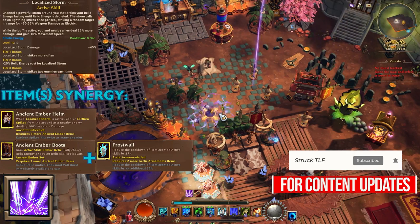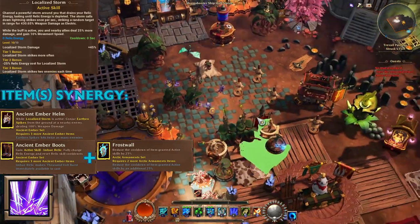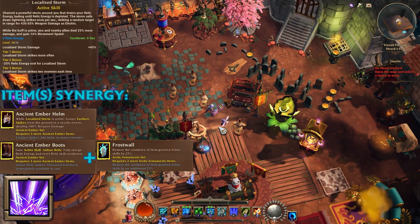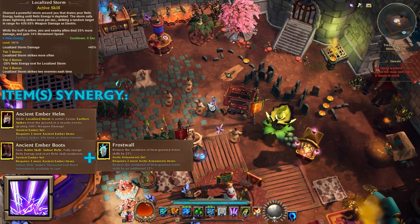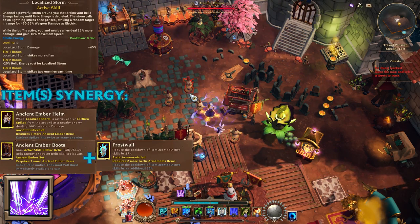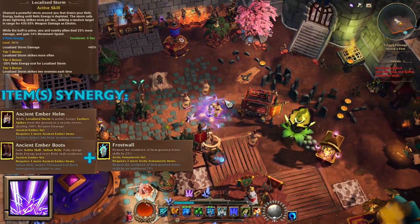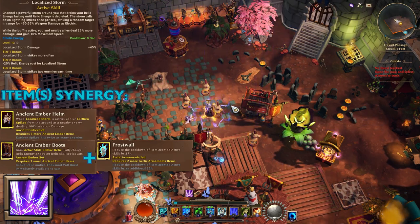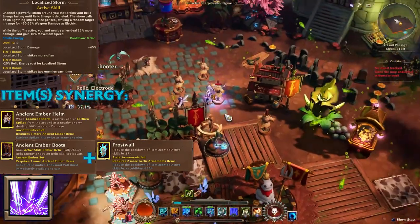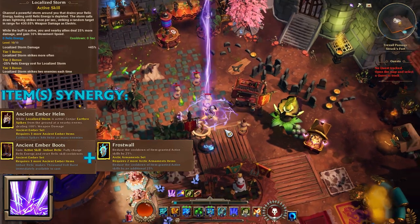It's a hit, so why wouldn't it proc chance to shock from our items or skills? I wear a shield with chance to shock and have a passive that gives chance to shock, but Localized Storm is not procing it — I'll probably make a ticket to see if it's intended. It's still a strong skill with a lot of damage, and it's great leveling up since you get it as early as level 2. It also gives you a damage buff and a movement speed buff that you share with allies.